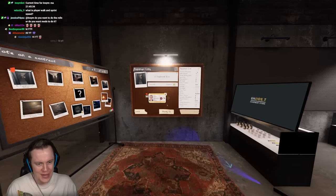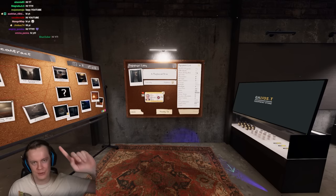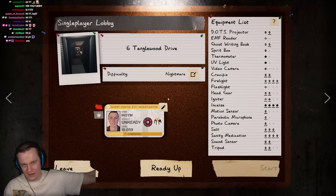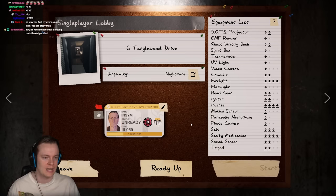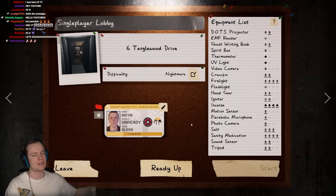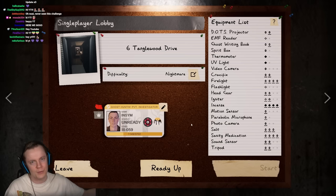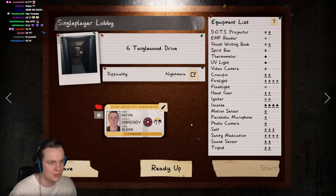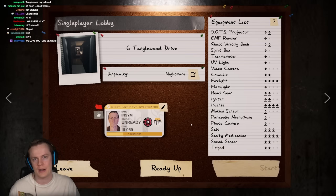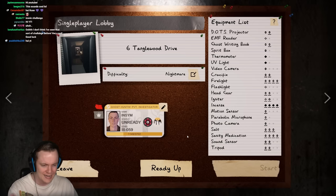Hi YouTube, welcome back to Phasmophobia! Today we're bringing back a classic challenge — Photo Randomizer — which we haven't done in a really long time. If you're an OG of the channel you probably know what I'm talking about. This challenge has gotten a whole lot harder recently with the new update, because taking photos is extremely annoying sometimes. We're gonna add a rule to make it even worse: we only get an item if we get a three-star photo.